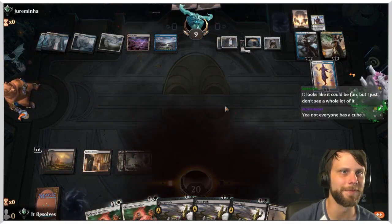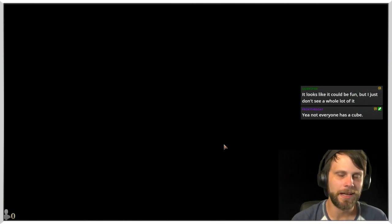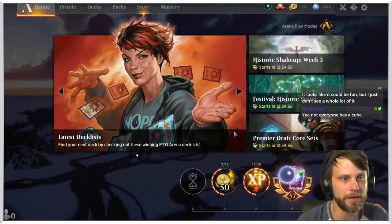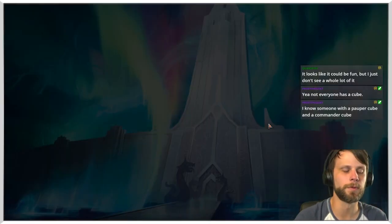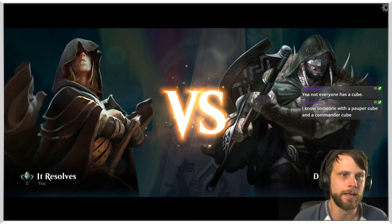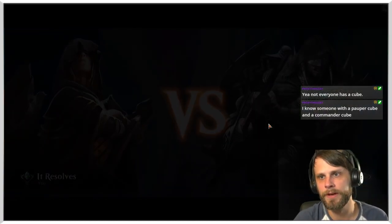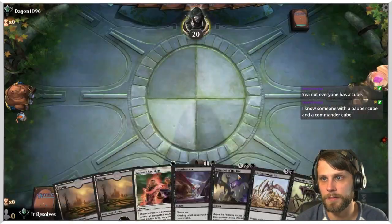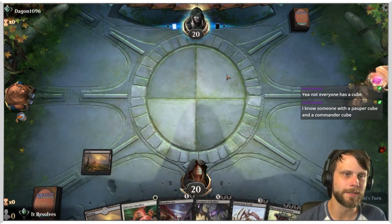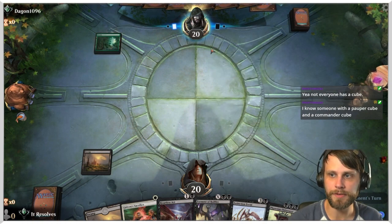We're done — anti-hype in chat, we lost. There was no reason to play that out. I do also have a legacy-ish cube that I really really love — that's what Alex is talking about when we've cubed before. It's very combo-heavy: the Tinker-Blightsteel combo, Splinter Twin combo, Natural Order — all kinds of fun stuff.